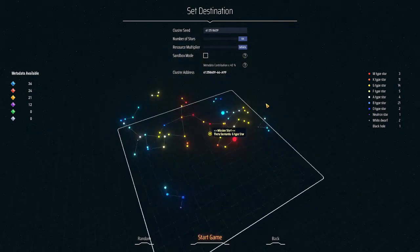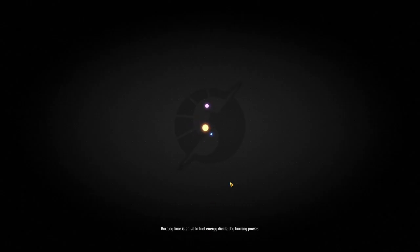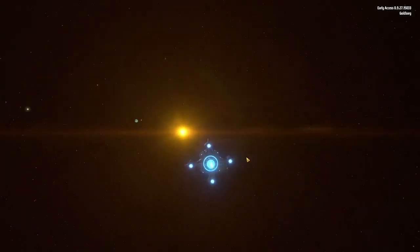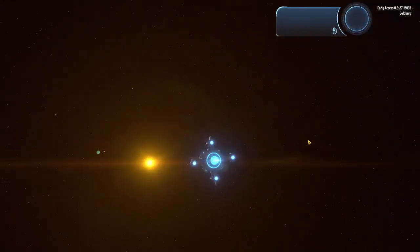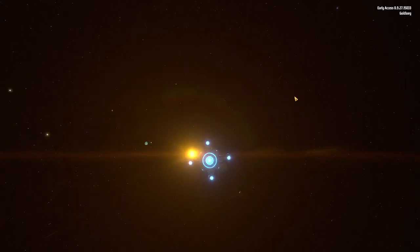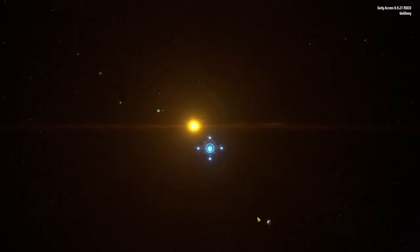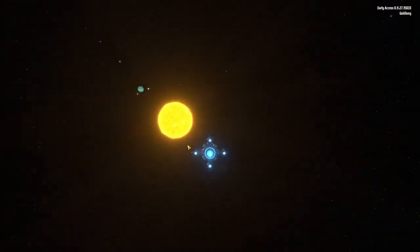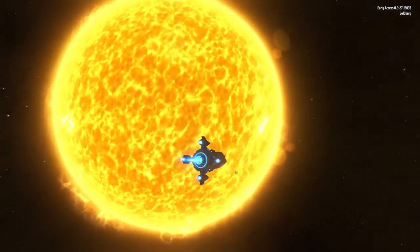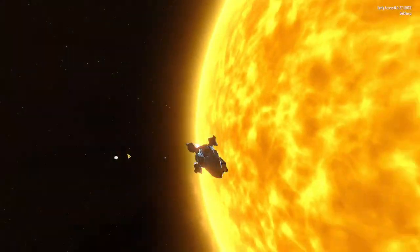The closest star is a K type star. I'm gonna start from here to show you how the beginning of this adventure works. Welcome to the actual universe! These are all the planets we have, and this is our star. We're gonna harvest power from the star we chose to start with.